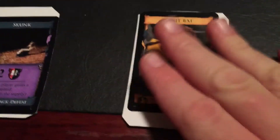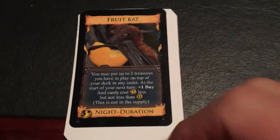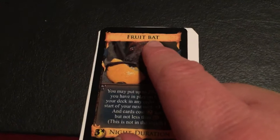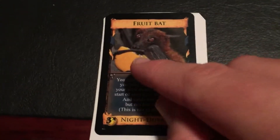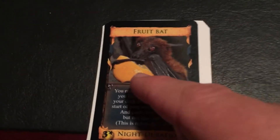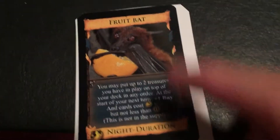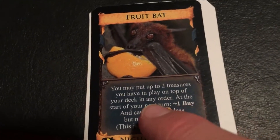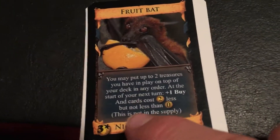Next is the fruit bat — a card I simply created on my own, it doesn't replace anything in the game. Nocturne did have a bat but I didn't like what it was paired with, so I got rid of it. I still wanted a bat, and if you watched the flavor text video you'll remember a bat eating an orange — well, here's that bat. You may put up to two treasures you have in play on top of your deck in any order, and at the start of your next turn you get a plus buy and cards cost two less, but not less than zero.